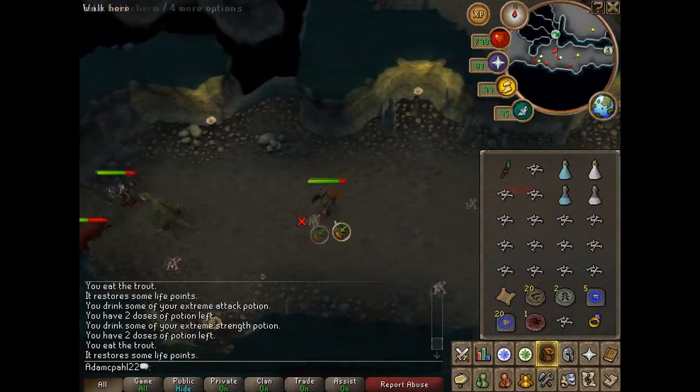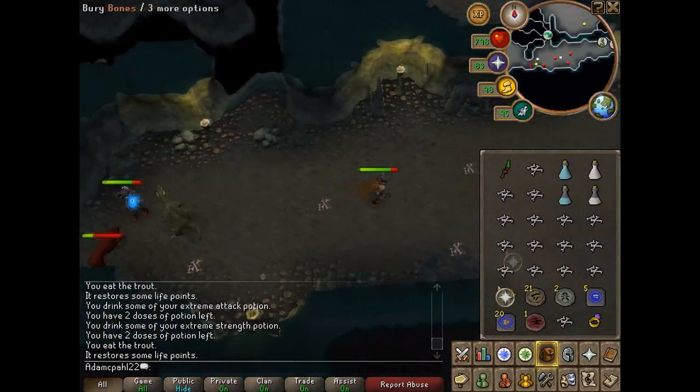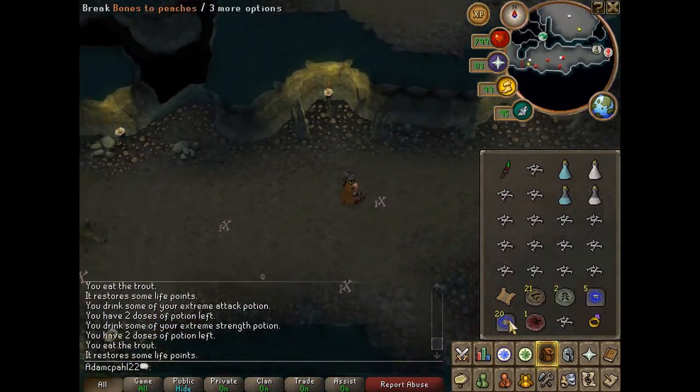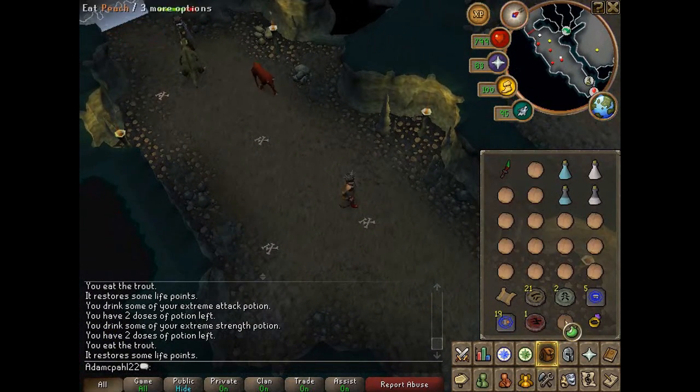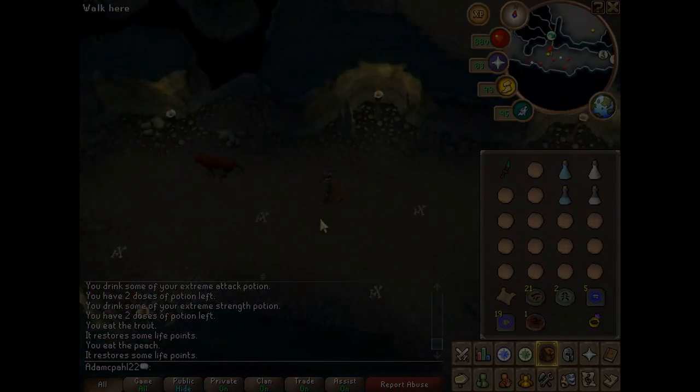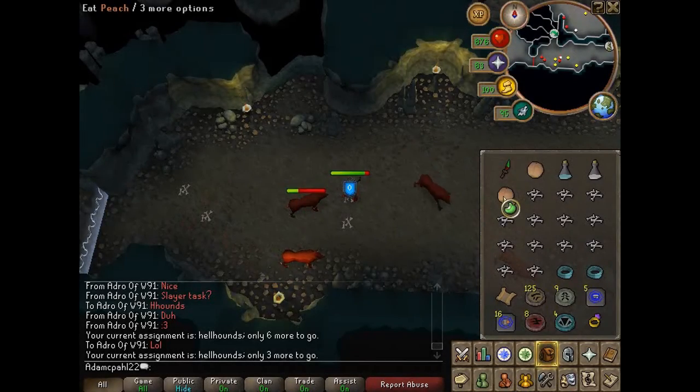As I'll show here, this is what you should do when you need to make some peaches for food. Fill your inventory with all the bones that you can, and then use the bones to peaches tab and you'll turn all your bones into peaches.